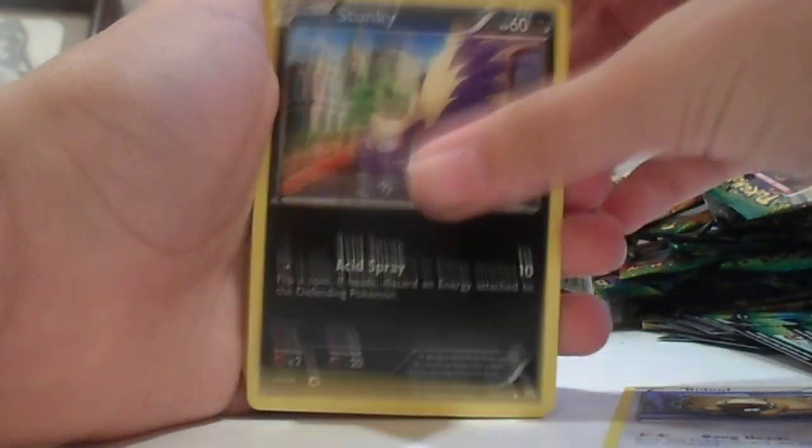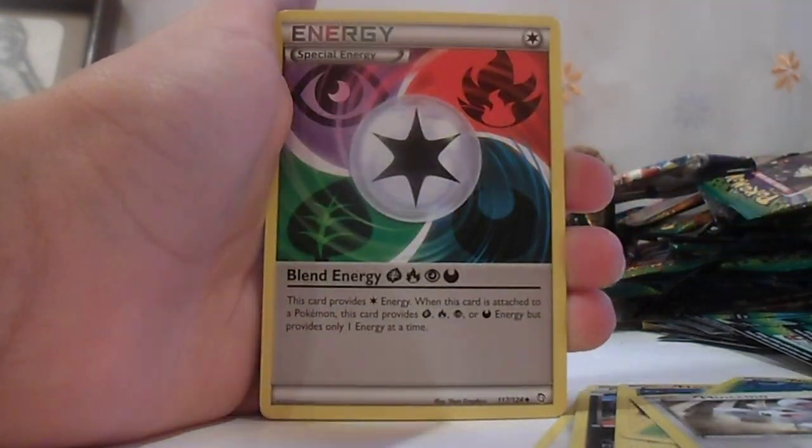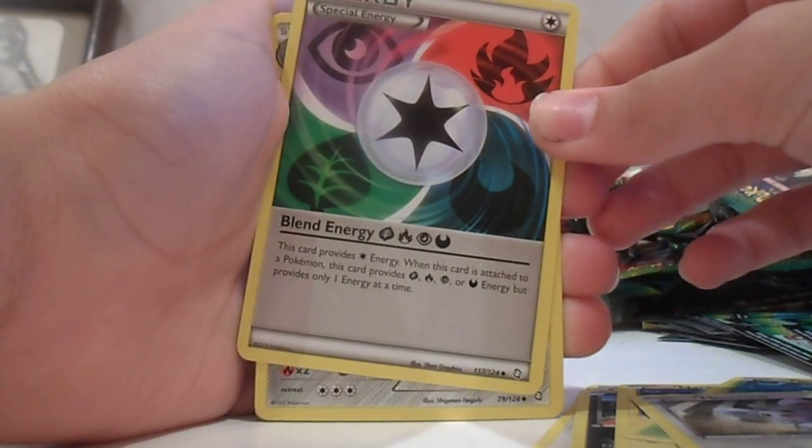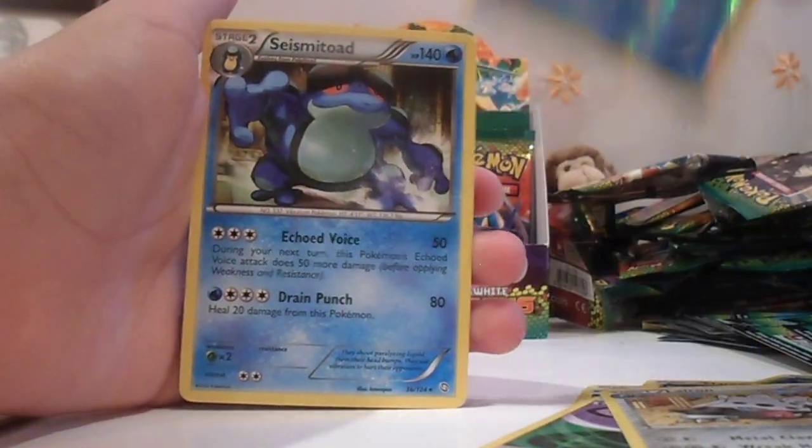Bidoof, Stunky, Mareep, Nincada, Mancino, Giant Cape, Blend Energy, Lairon, Walrein Reverse, and Seismito.